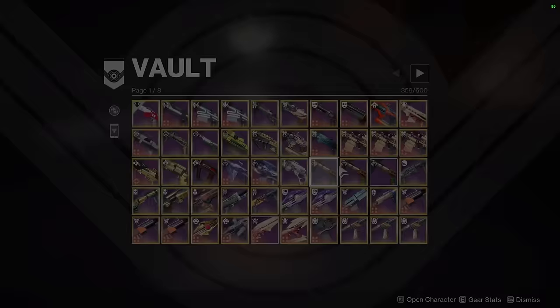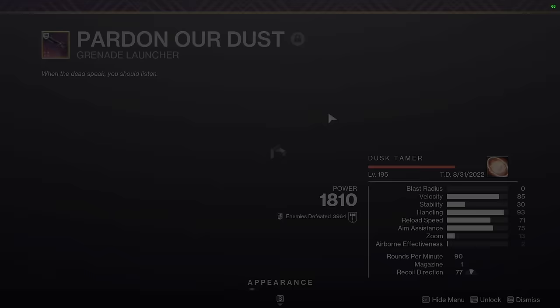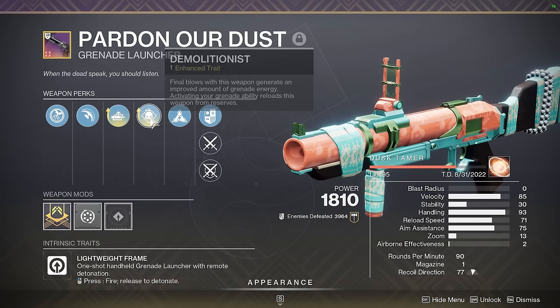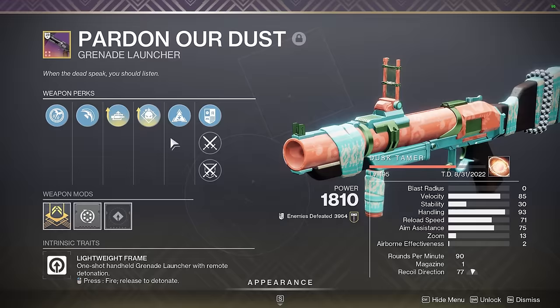Next up we have Pardon Our Dust — the Blinding GL I just mentioned. This thing has enhanced auto-loading holster, which is a really big boon. It feels really good to have a weapon that loads very quickly after you stow it, especially something like a Blinding GL. Demo isn't so useful because you don't really get kills with a Blinding GL, and you don't really throw your grenade to reload a Blinding GL most of the time, so it's mostly just for this enhanced auto-loading holster.